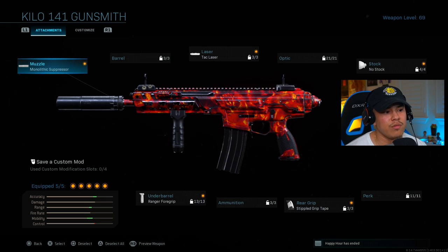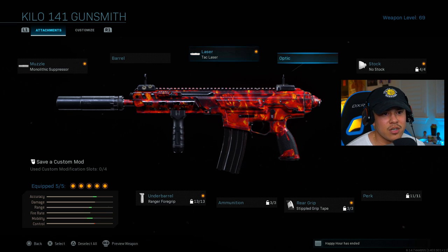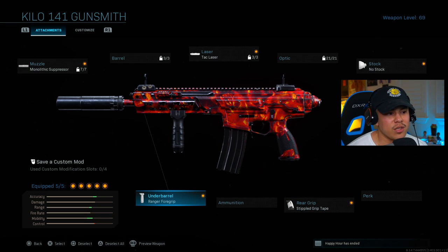Moving on to the Kilo. For the first attachment, the monolithic suppressor — as you can see with all my class setups, I like to stay as stealthy as possible. For laser, tack laser. For stock, no stock. Rear grip, stippled grip tape. For the underbarrel, the Ranger Foregrip. Each weapon has different recoil reactions, and after testing, the Ranger Foregrip gives the best recoil control on this specific weapon.